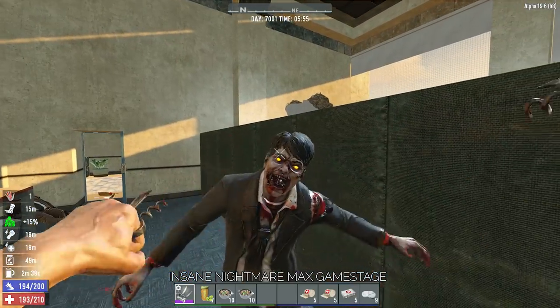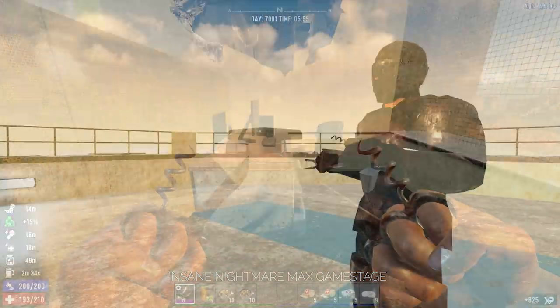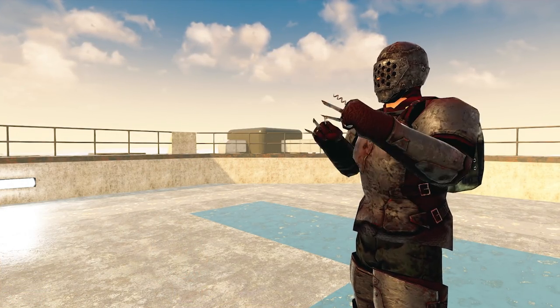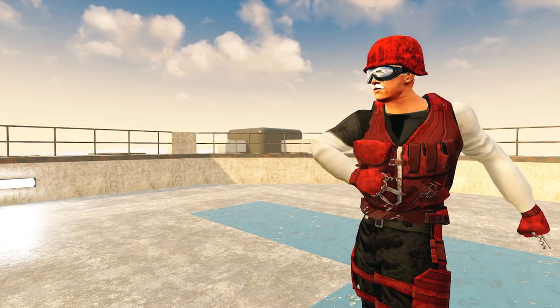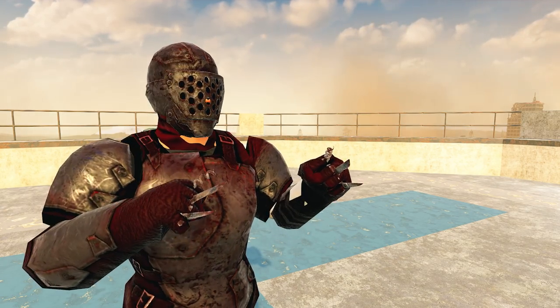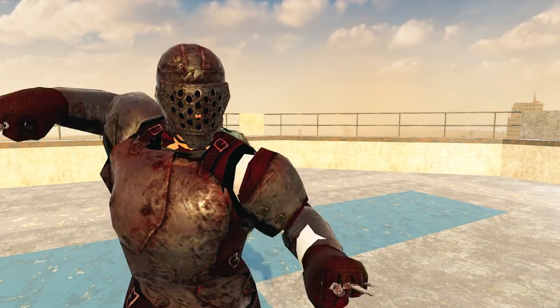Remember to like the video and let's get started with the first thing we need to break down: the gear for the unkillable brawler build. For this build, the equipment is pretty simple — wear the best heavy armour available. Light armour will also work, but if you want to play this build the way I designed it, heavy armour facilitates this playstyle much more comfortably because this playstyle is all about getting hit and shrugging it off immediately.